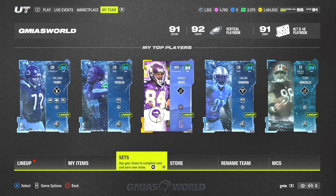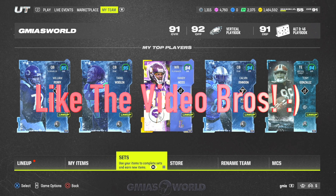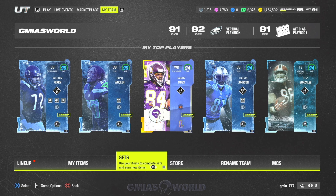Welcome back to G Miles World. Right now we're going to be talking about a max upgrade glitch with the Zero Chill players — the best players out there for you to get right now to create that god squad you want. The Zero Chill program is the most OP program available right now for upgrading your squad.